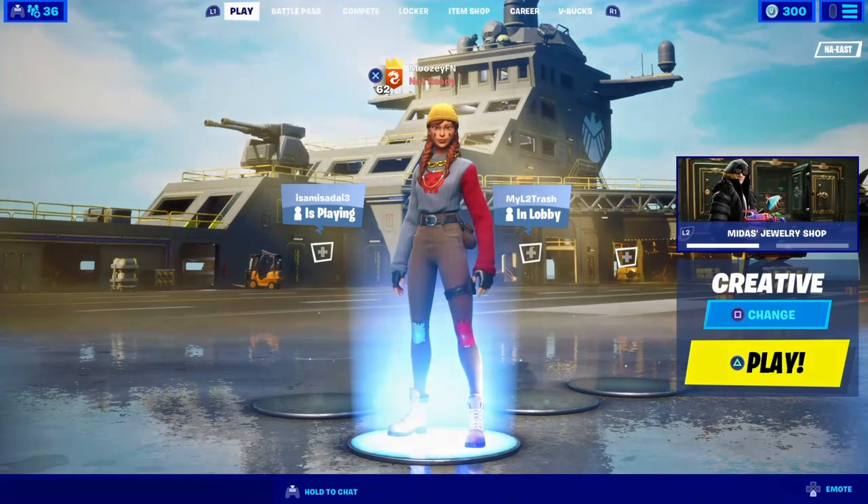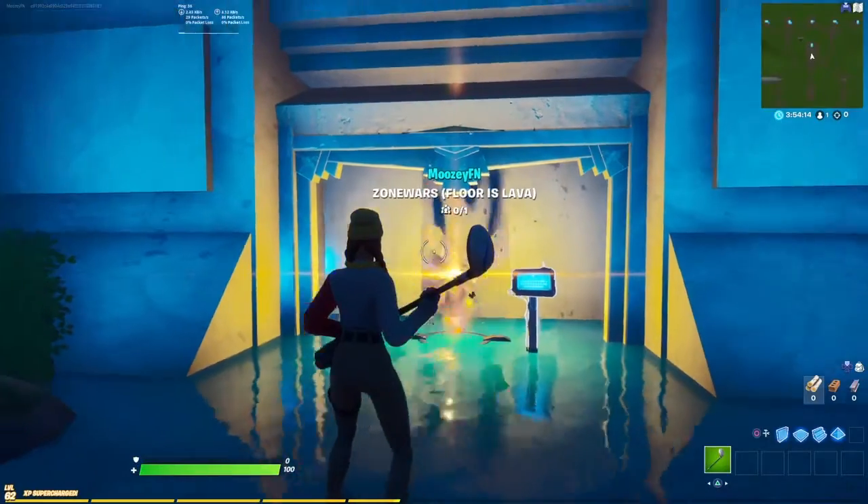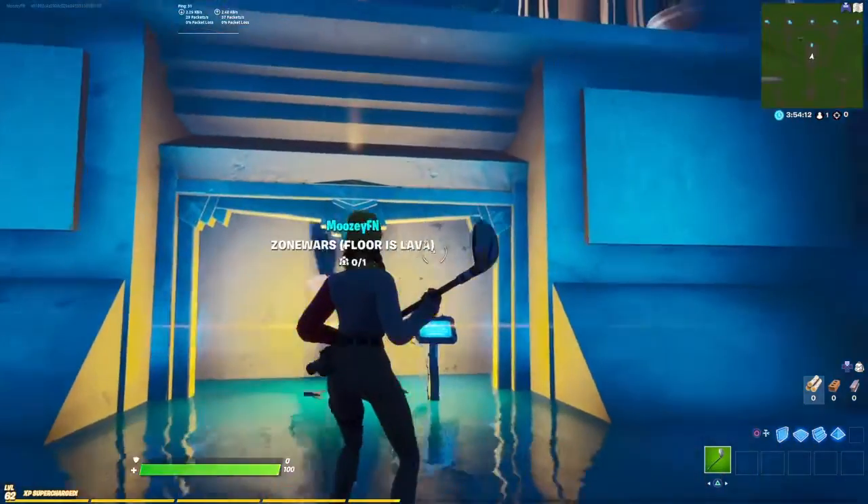So without further ado, let's get right into the video. Once you enter the rift, it should say Zone Wars Floor is Lava.